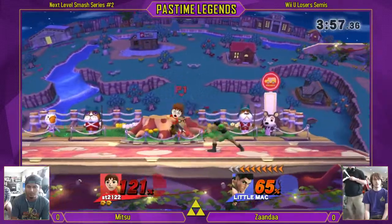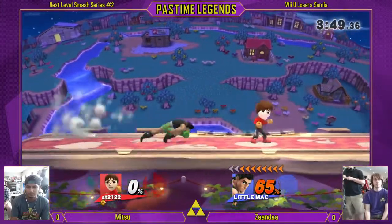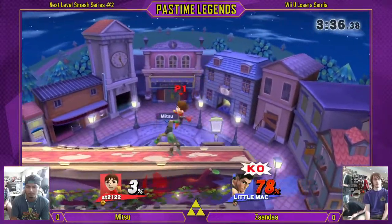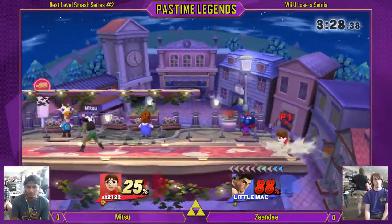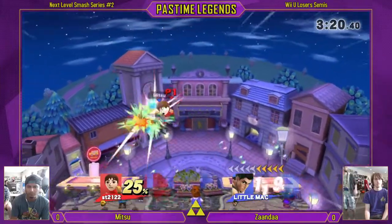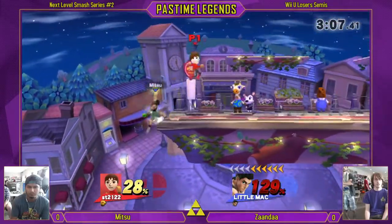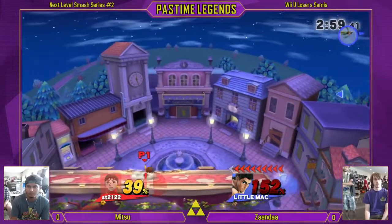Almost caught the setup — it might have been close to kill. That will kill. Good one-two jab into up-B setup, it's a great setup for Mac. He's trying to space Little Mac with that dash tilt. Mac's got a bit of pressure on him right now. Nice tilt — Little Mac dash tilt. Super armor on Mac, that's what took it last time. The super armor. Xander takes game one.